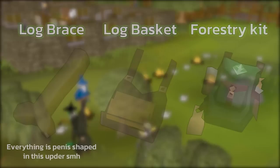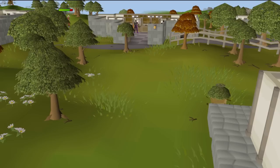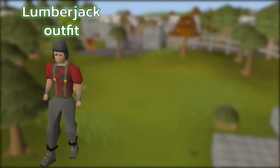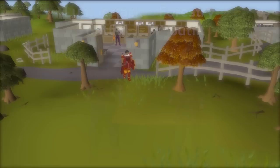Right next to it is the Log Brace, an upgraded version of the log basket. You can combine it with your forestry backpack and log basket to attach it to your backpack, giving you an extra free inventory space so you don't have to carry it. Next is the Lumberjack Outfit — you no longer have to do Temple Trekking to get it and can instead buy it through the minigame. The outfit gives you a 2.5% woodcutting experience boost.